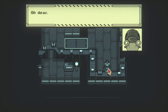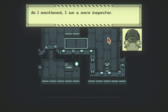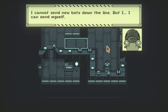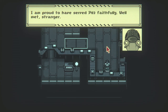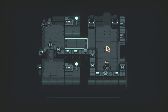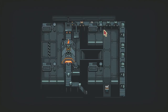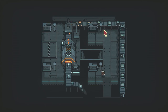These mantises are definitely helping out now. 'Oh dear, your message from PO3 must indeed be genuine. As I mentioned, I am merely an inspector — not an engineer, not a designer. I cannot send a new bot down the line, but I can send myself. I'm proud to have served PO3 faithfully. Well met, stranger.' Crazy — he didn't even put his body up there, he just popped his head off. I guess that's the thing with robots — they just kind of take themselves apart.